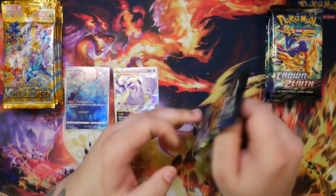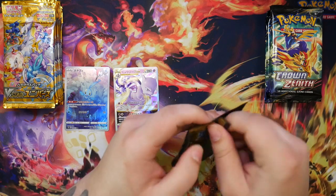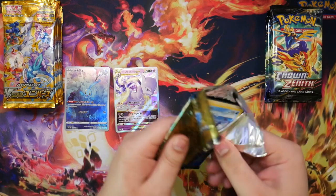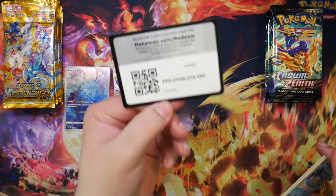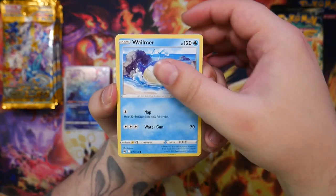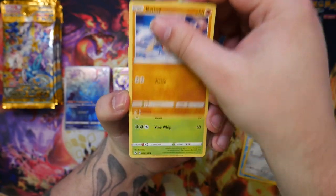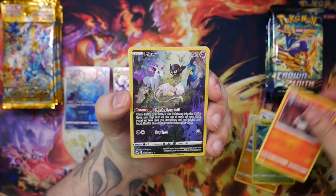Let's alternate between the packs. It's very difficult to open for some reason. Let's just pull this out. Here we have a code card. And let's see what we can find in Crown Zenith — let's see which one will give us the better pulls.